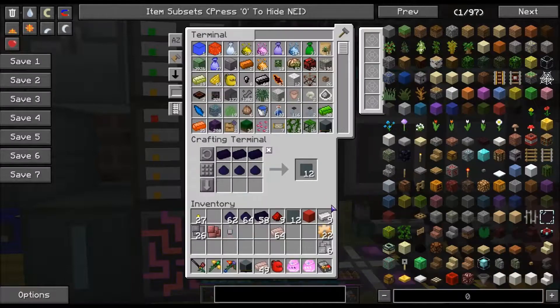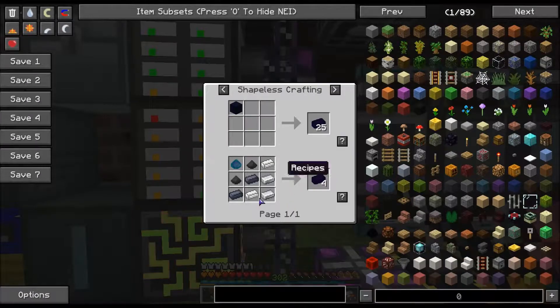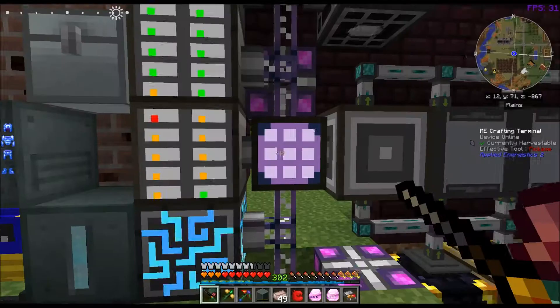Let's make some more of this. The ingots — you can make those with the full ingots, but like I said, you can't grind it down to the powder. So that's like the downside of that.